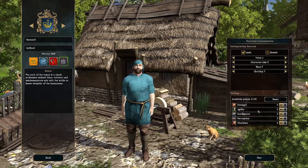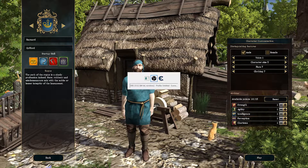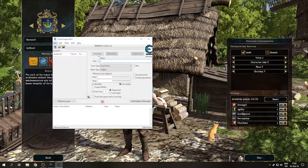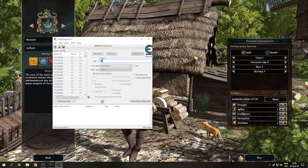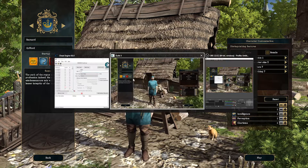Start by removing a couple of attribute points so you have a different value. Go over to Cheat Engine and type in the current value, which should be 10, then scan. Go back to the game and play around with your attributes a bit so you have a different value, then go back to Cheat Engine.